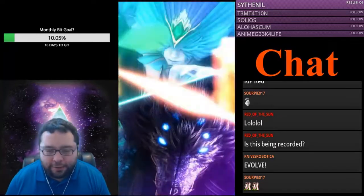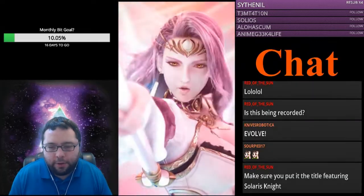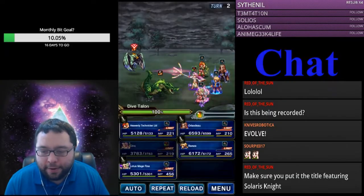So yeah, that's the Citra build, guys. Obviously if you whaled a little bit and you have some more Limit Break gear, you can make her at 6-star.